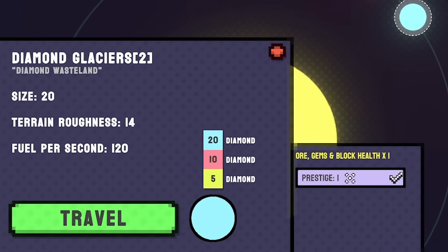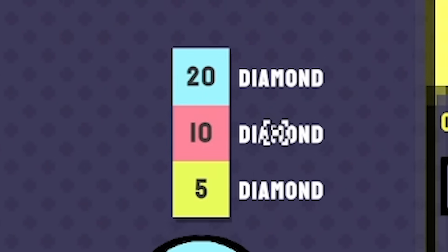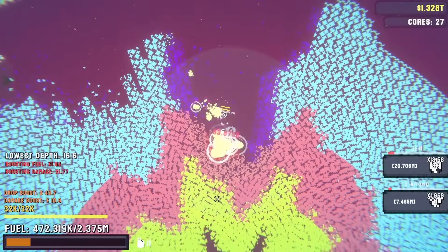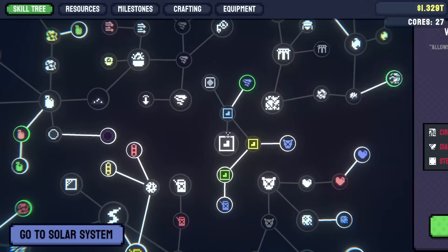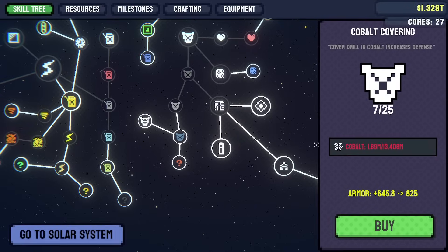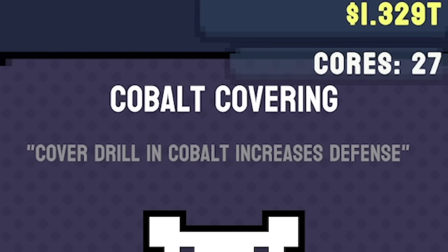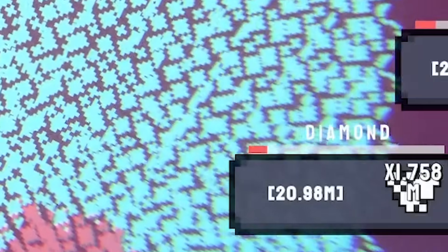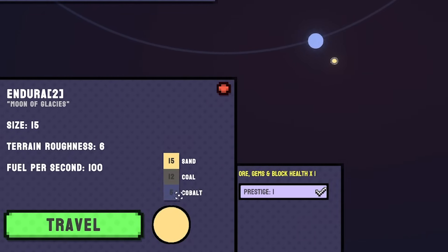Let's go to the Diamond Glacier — it's currently prestige 2, so we get 8 times normal, not 3000 times unfortunately. Every single layer of this planet contains diamond, but because it's a high prestige, later-game planet we don't last too long before we die. Back in the shop we can buy damage boosters and armor — we need tungsten for some, which we haven't found. One needs cobalt though, so maybe we can go find some cobalt. Despite everything, we've got about 20 million diamond — not too bad.